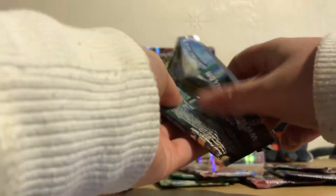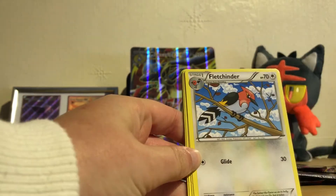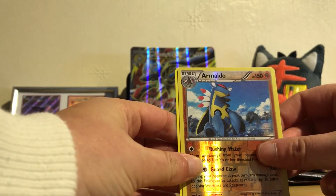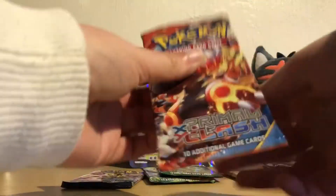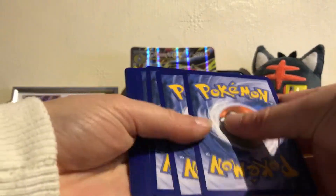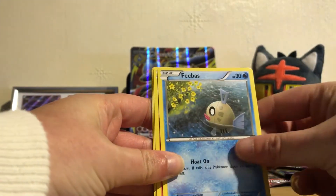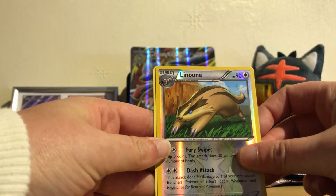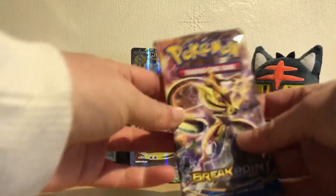We'll start off with the Steam Siege booster pack. I don't really collect Steam Siege — I mainly got this box just for the cards included, like the Mega Lucario. We have a reverse holo Armaldo and a Spirit Link card. Opening up a Primal Clash next — I know there's a chance of getting a Kyogre or Groudon card. The reverse holo is a Lumineon and the rare is an Electric-type.